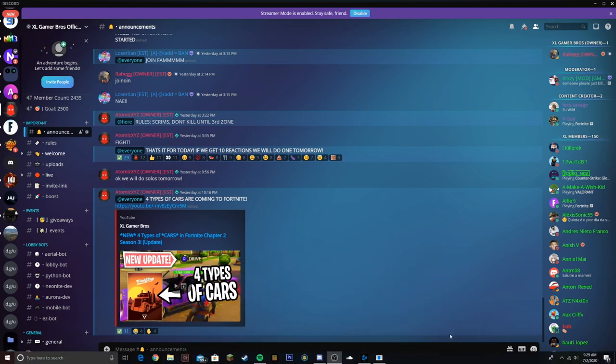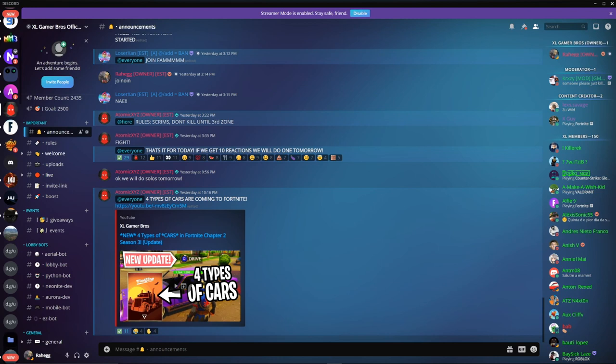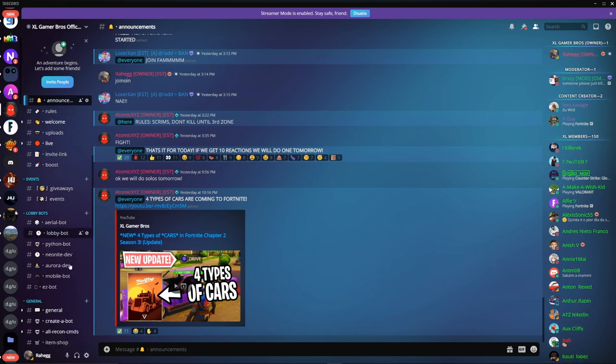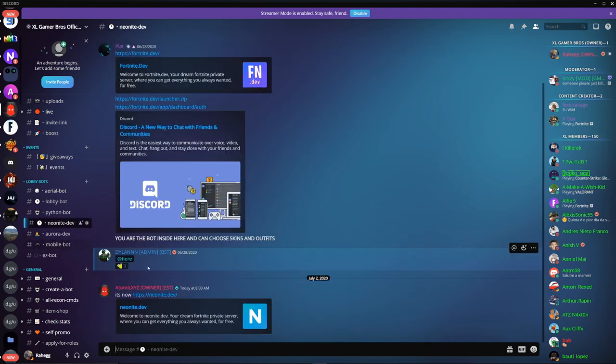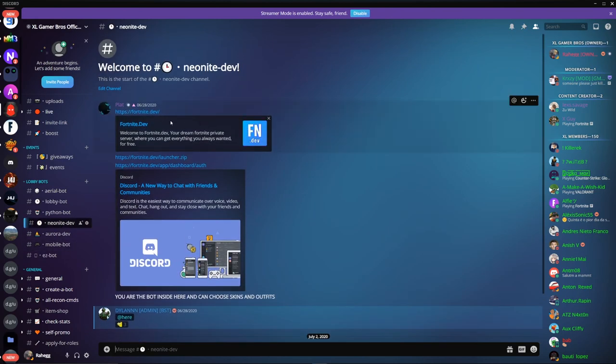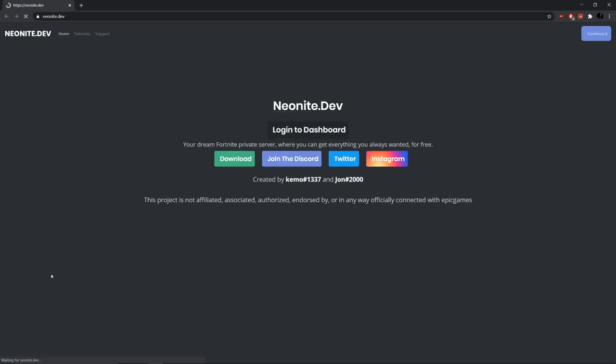So what you guys gotta do is go into our Discord, then once you're inside just scroll down and click on neonite.dev. Once you're in there, this is the old version but it'll still redirect you to the exact same website. Just click on it and it'll take you there. Now you just want to click on the 'login to dashboard' screen.